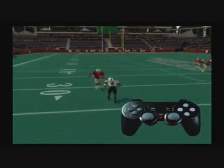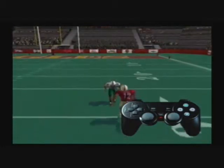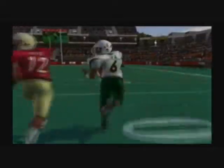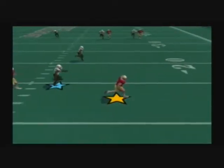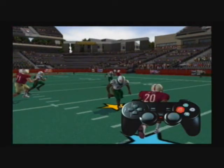Interceptions are more difficult and have a higher risk — if you go for the pick and fail, you could give up a much bigger play than you should have. However, the reward of an interception is much greater, so the choice is yours. Speaking of aggressiveness, there are a couple more moves you'll love if you're an aggressive player. The defensive dive is one of them — to make your player dive, press the Square button.